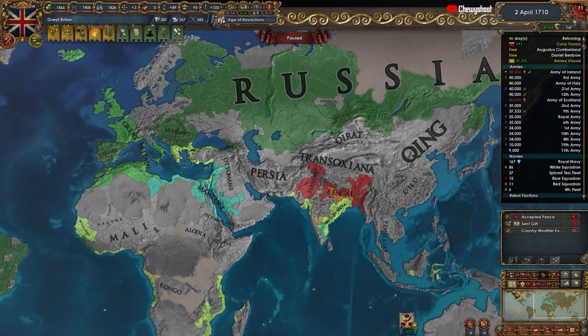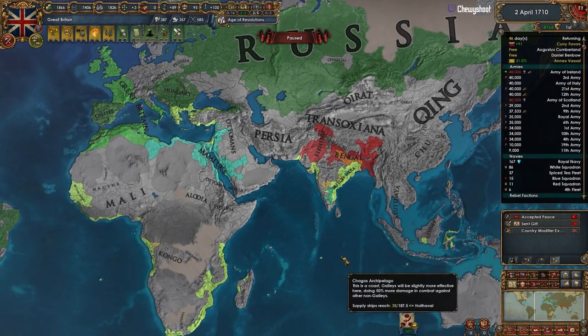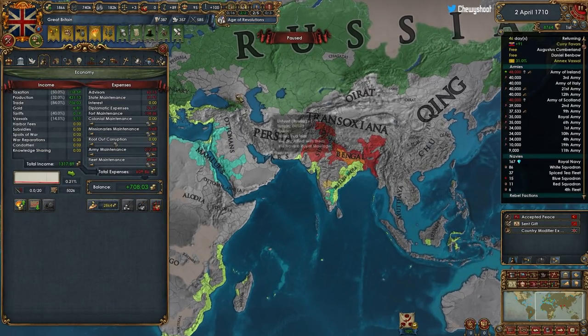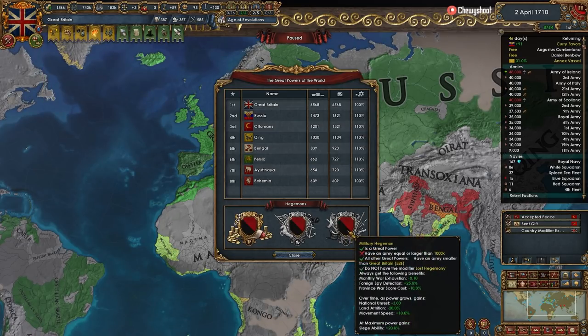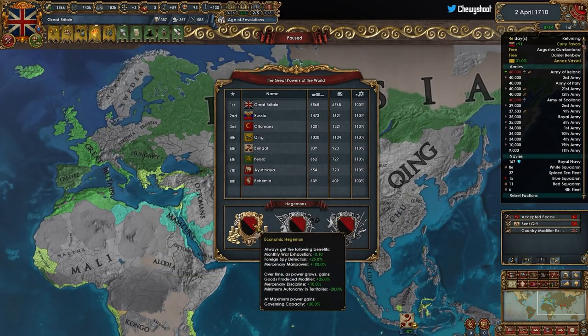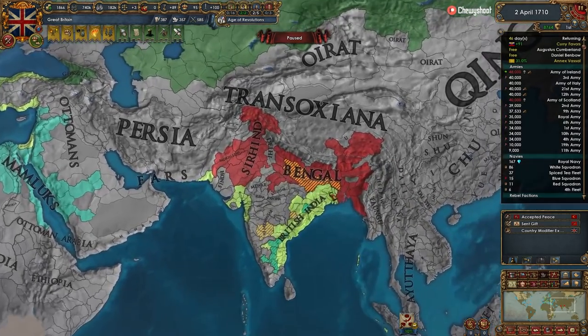With the Ottomans completely out and never going to be a threat to Europe again, we set our sights on India - the subcontinent of spice and trade. We plan to take most of that trade and send it into the English Channel, collecting many millions of ducats. We'll build up to over a million men and push for Naval Military Hegemon, which gives an additional 20 siege ability and 10 movement speed on top of our existing 10 from policies, plus less attrition, national unrest, war exhaustion, spy detection, and war score cost.